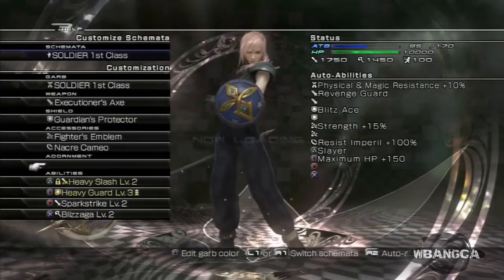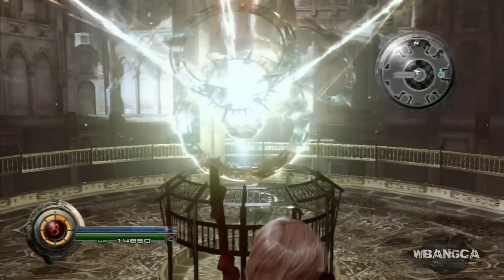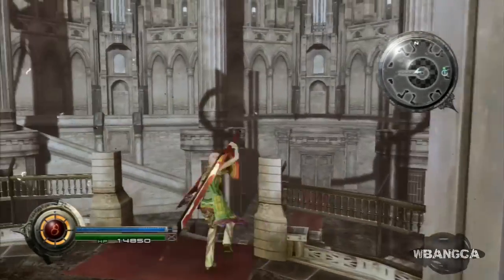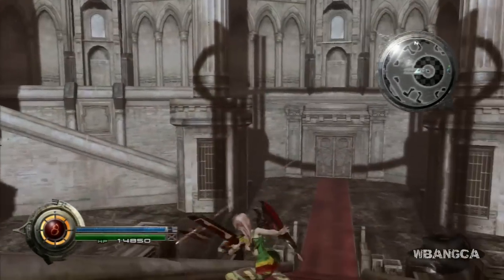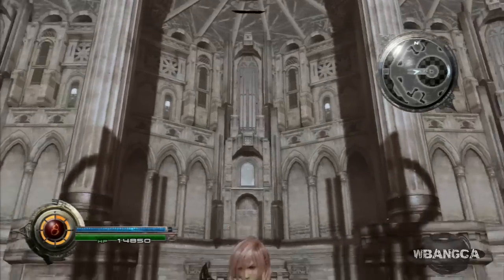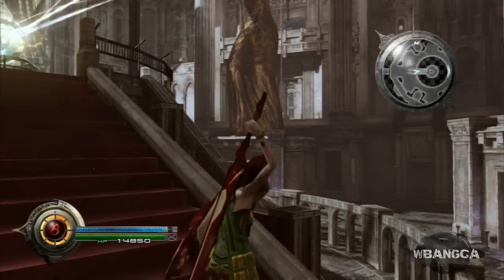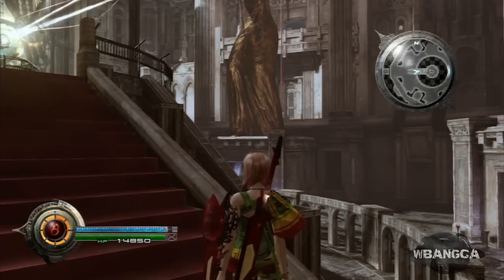All right, so our Lightning is super powered now. That's what happens when you do the altar thing — you don't have to do it, but I recommend it. It makes your Lightning super powerful. There she is, and that's what happens when you complete all four of these ultra challenges.